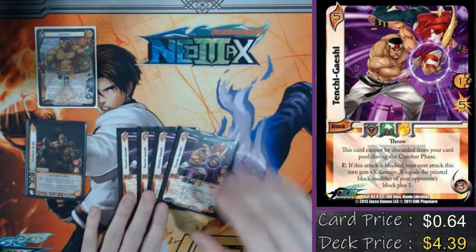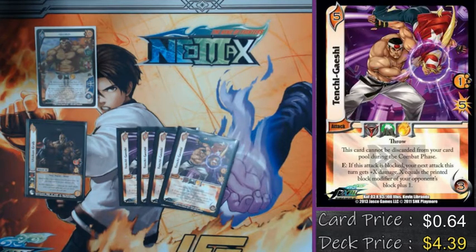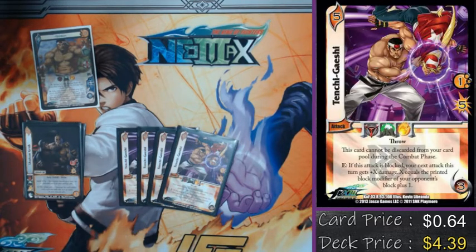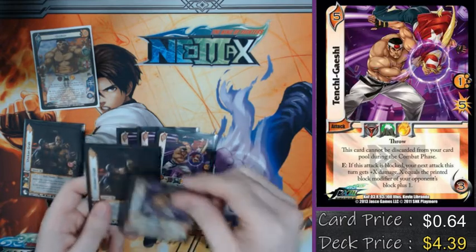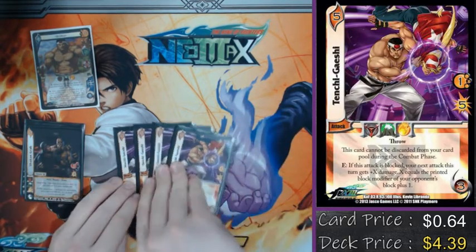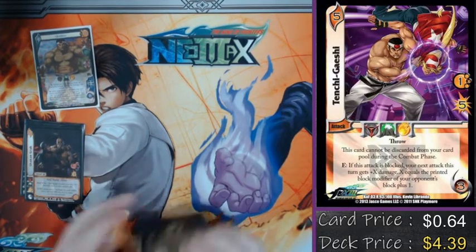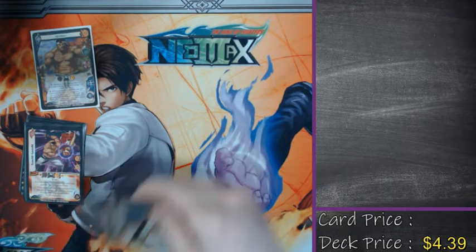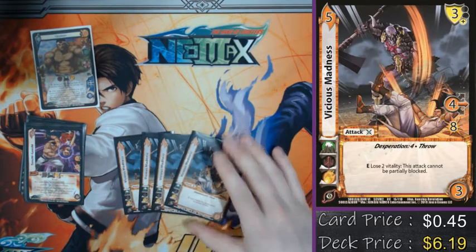A good way to facilitate that is with Chinchy Gaichi — this is the only tag of his that I'm playing because it's the only throw with a five-difficulty in his lineup. It says if it's blocked, your next attack gets plus six damage, where X equals your opponent's block modifier plus one, so I get a double dip with Goro's ability after a Choke and Grab. The idea is: play Choke and Grab, make them block it, then play this with a bunch of damage — and when they block that because it has a bunch of damage, the next attack they won't want to block because it'll have an insane amount of damage.